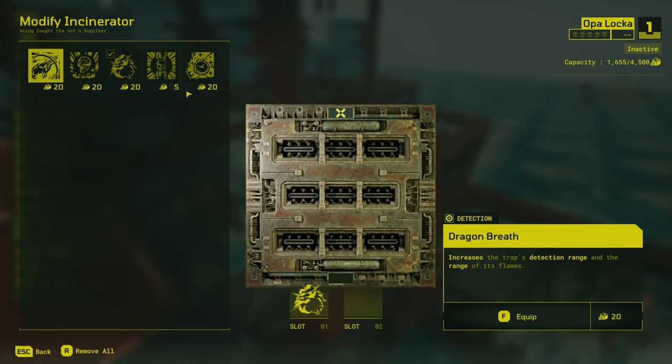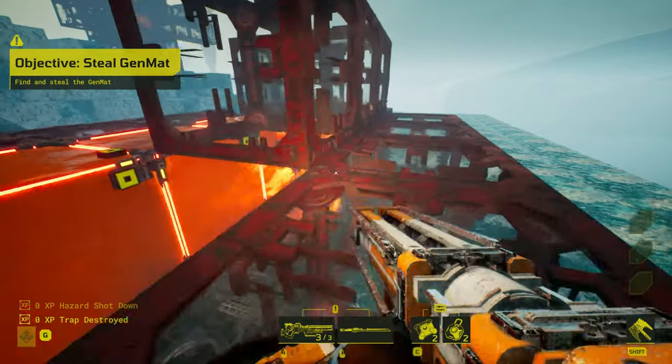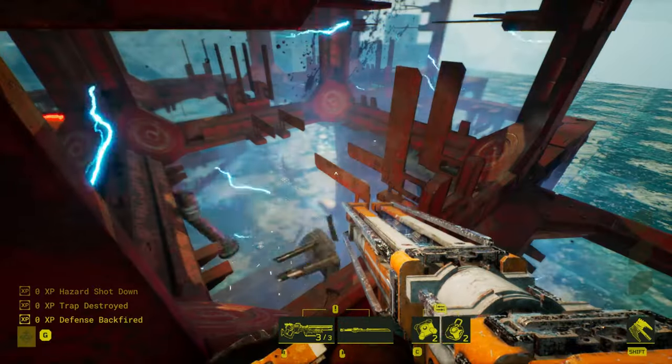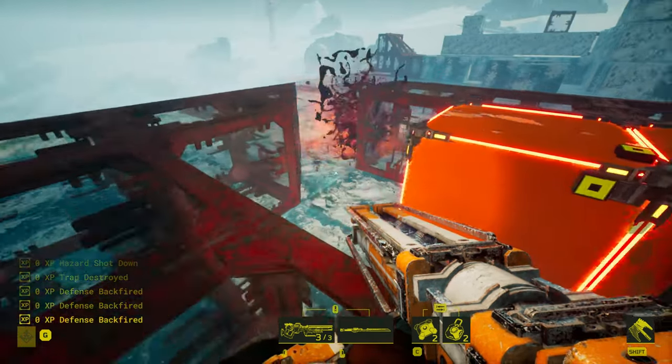Dragon's Breath, Flamethrowers, and Pistons are a staple in slowing Raiders down in your bases, but this adds a spin to it that allows it to also be a threat to people who play slower.